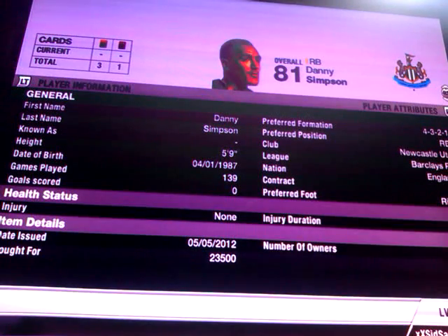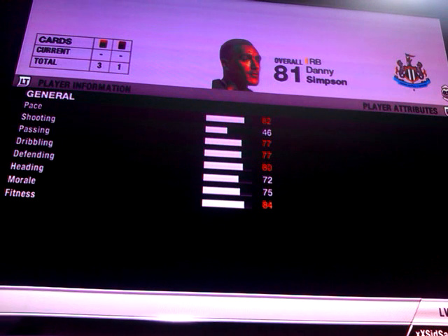Our only Team of the Season card is Danny Simpson. I picked him up for 23.5k. He's got 82 pace, 77 passing, 77 dribbling, 80 defending and 72 heading.